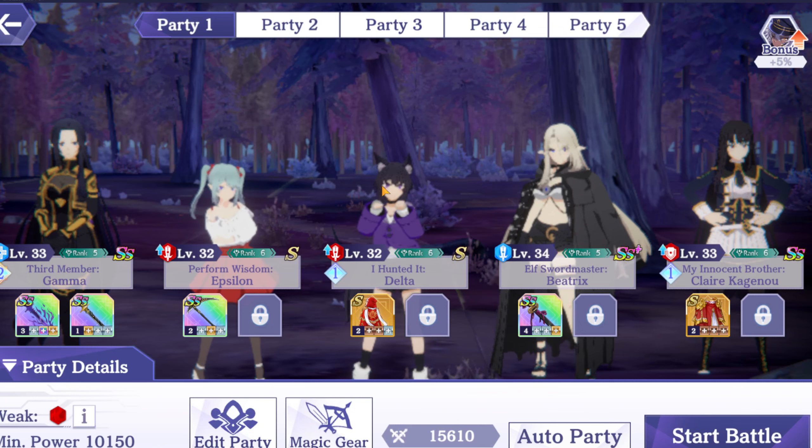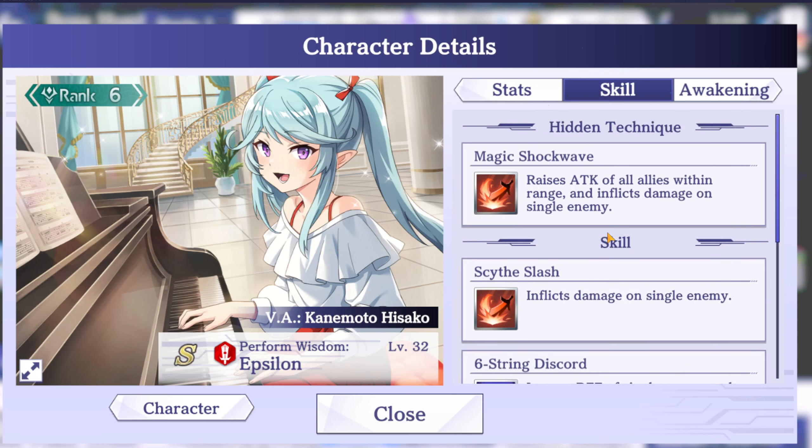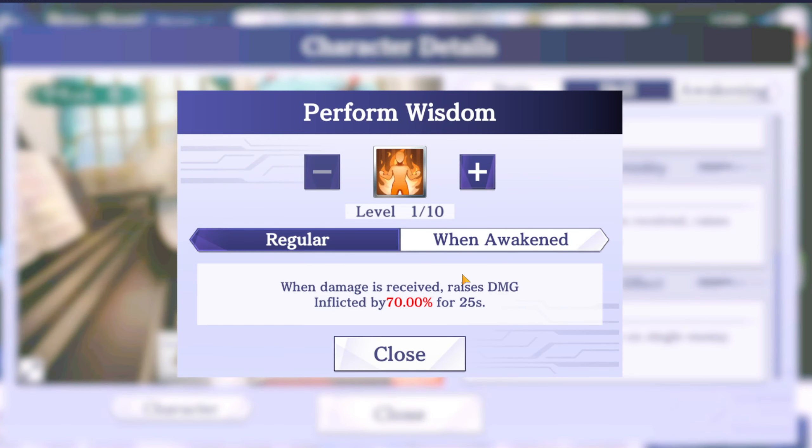Not to be slept on is the red Epsilon — a unit I'm sure everybody has. Her passive: when damage is received, she raises her damage by 70%. That is absolutely massive and she is going to be the real bruiser on this team, putting in most of the damage for sure. You might not have noticed this ability because in the story they only hit the tank, but we know this boss has the AoE so she's going to get hit and this will be active.